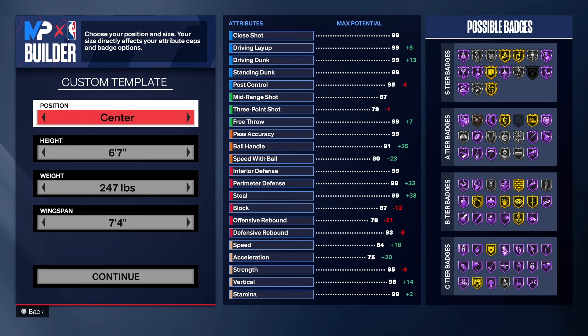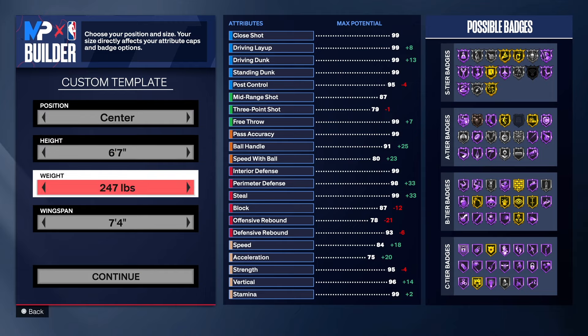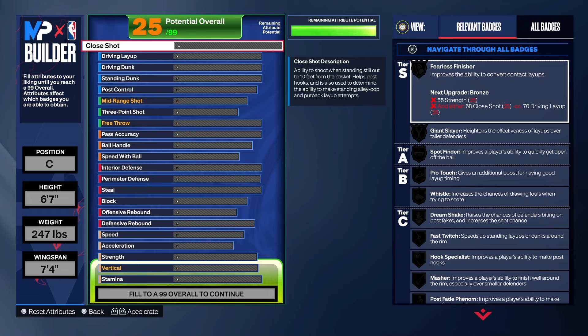As I said in the intro, we're going with the center position — one of those six-foot-seven monsters. A versatile build you can go out there and have fun with. The more I create these builds the more I'm seeing them in the city, so somebody's out there watching. 247 on the weight, 7-4 on the wingspan — let's get into it.